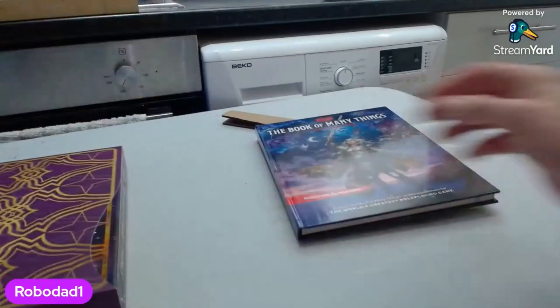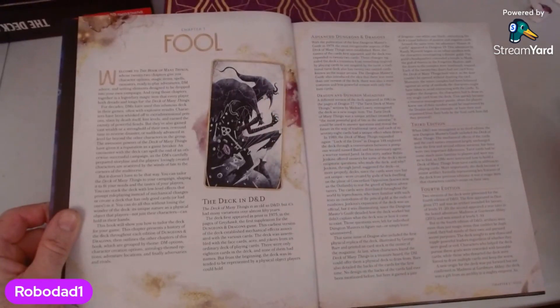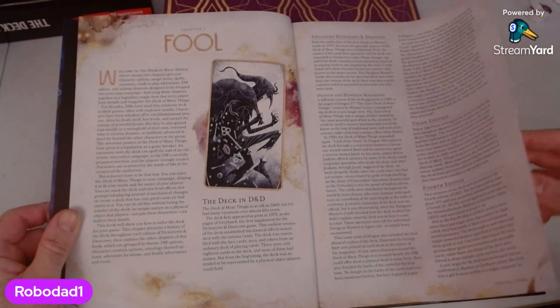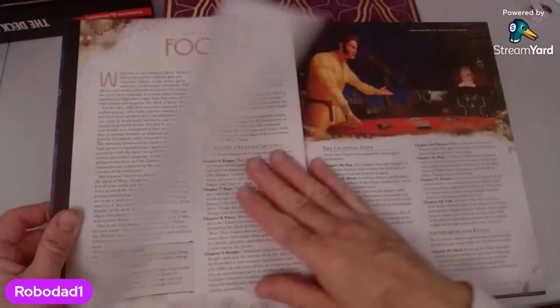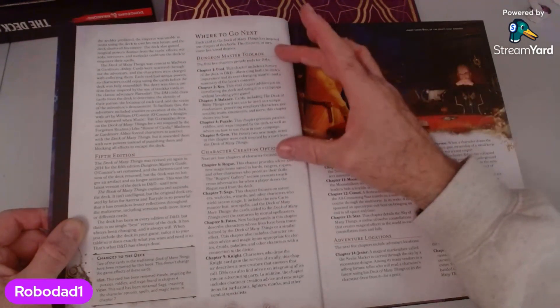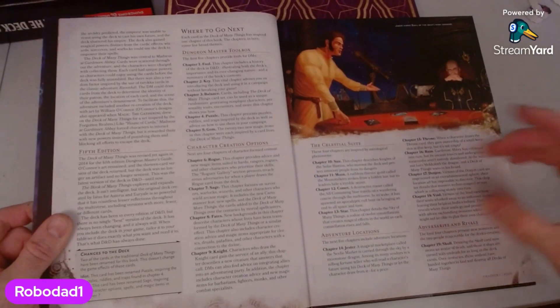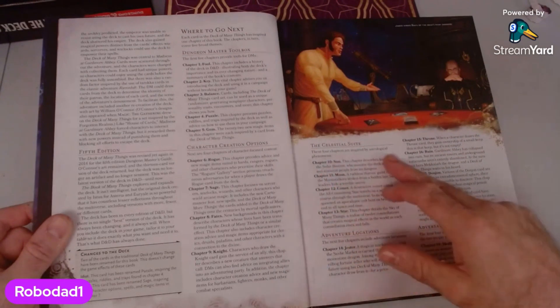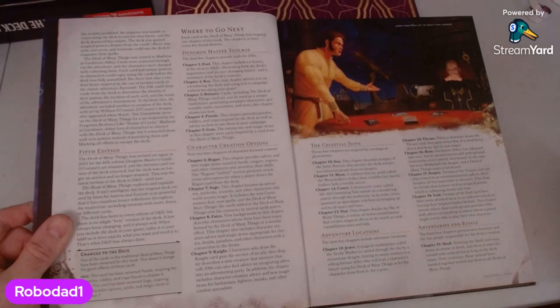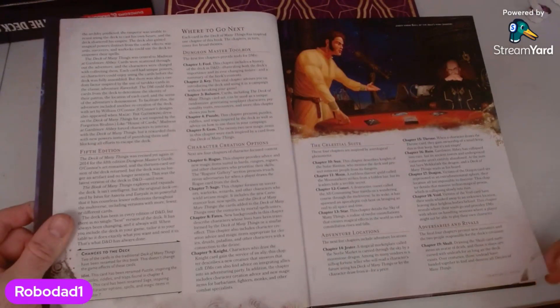I guess we should look in the book first. So chapter one is The Fool. It talks about having 22 chapters — character options, magic spells, items, monsters, ready-to-play adventures, and DM advice. The Book of Many Things explores and expands the deck. The first five chapters are for DMs, the next four are character-focused. The Celestial Suite — these four chapters are inspired by astrological phenomena. The next five chapters include adventure locations, and the final four present new monsters.